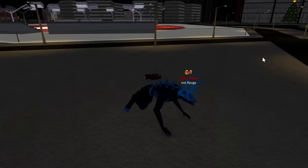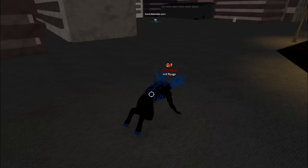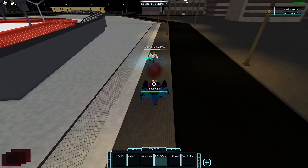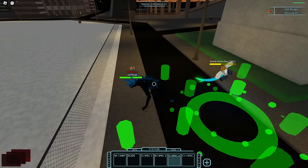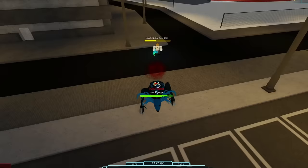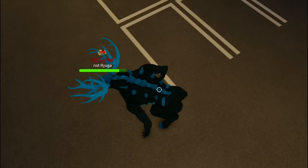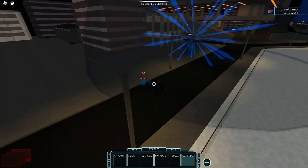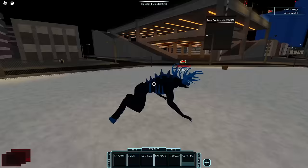How about the E skill? It looks like a long-range or AoE skill. The R skill is a short-range skill — let me try it on Nishiki. It pulls in the enemy, so you can use the R skill and then the E skill to deal damage. The F skill is a knockback with a very long cooldown. The C skill — wait, does it do damage? Yes, it does continuous damage.